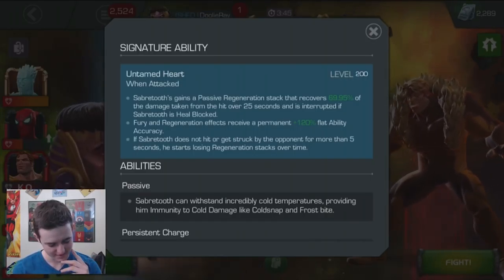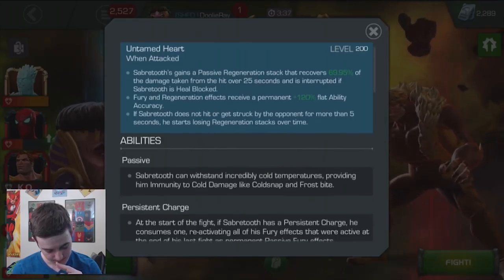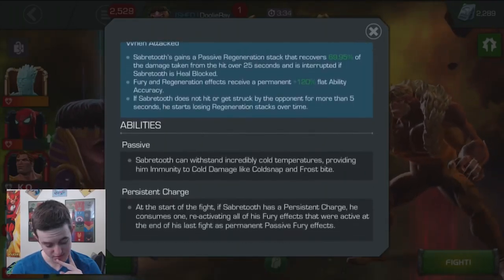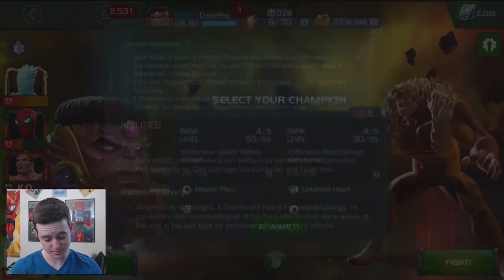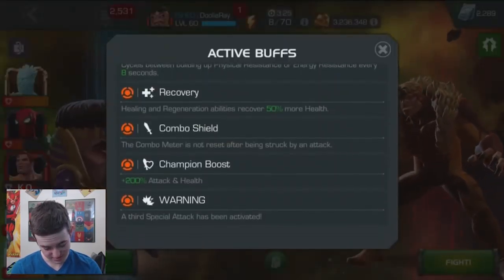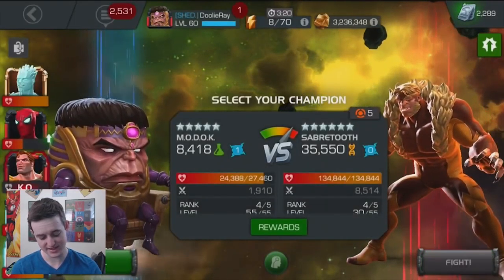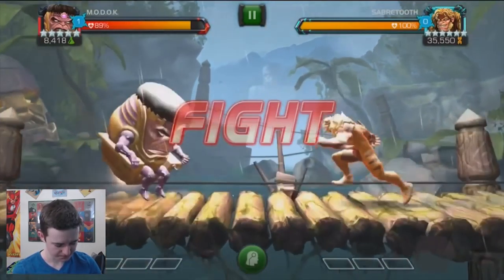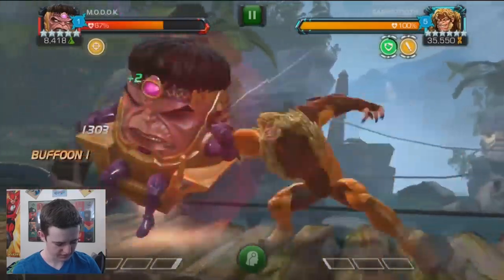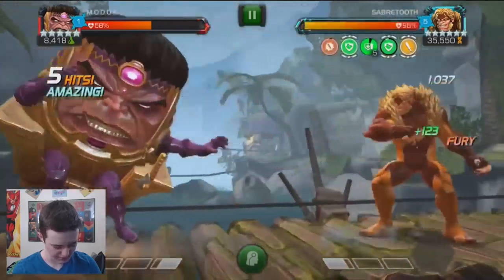I just made it to the end of the Uncollected event quest. This is the final quest and it turns out that Sabretooth is the boss, so this one is awakened. His awakened ability is called Untamed Heart. He gains a passive regeneration stack that recovers 69% of the damage taken from the hit over 25 seconds, and is interrupted if Sabretooth is heal blocked. Fury and regeneration effects receive a permanent 120% flat ability accuracy. If Sabretooth does not hit or get struck by the opponent for more than five seconds, he starts losing regeneration stacks over time.